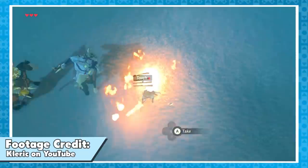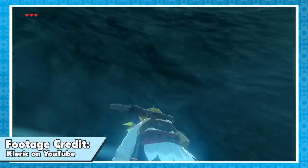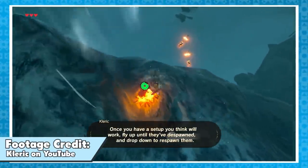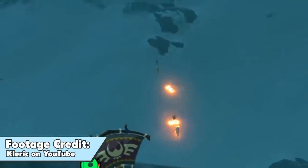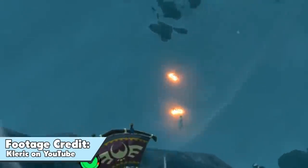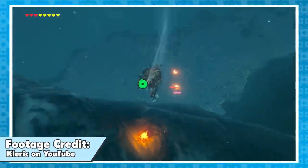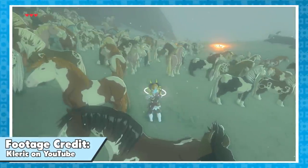And if you're in need of a horse, look no further than Cleric's very own horse factory. In a recent video of his, he showed off a glitch where he found it's possible to damage bokoblin horse riders as they spawn, causing the bokoblins to despawn. The horses, however, remain. Since he's hovering right on the edge of their spawn area, this process repeatedly spawns more and more horses. Just give it a little bit and you'll have enough mustangs to open up your own dealership.